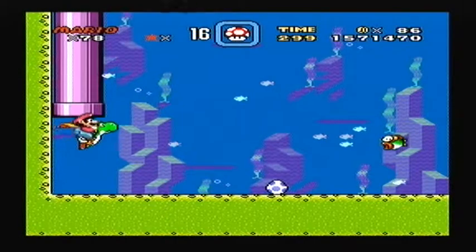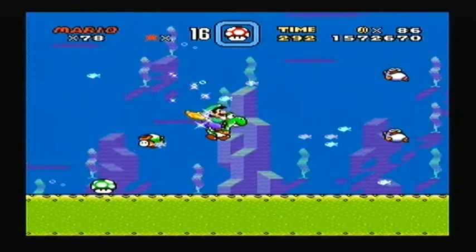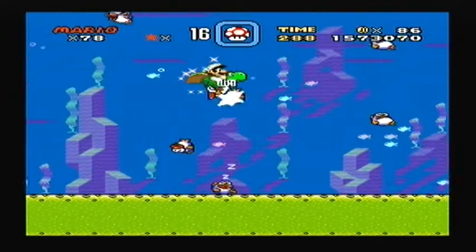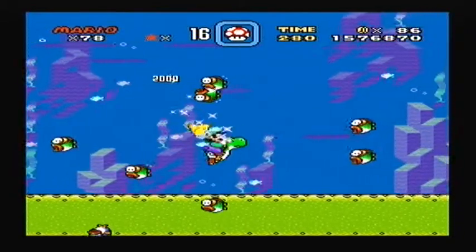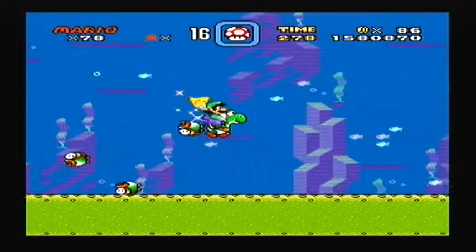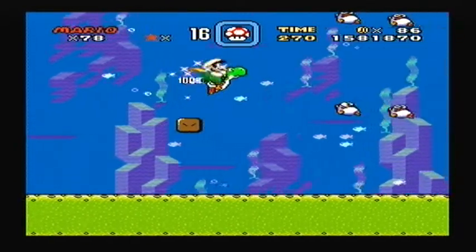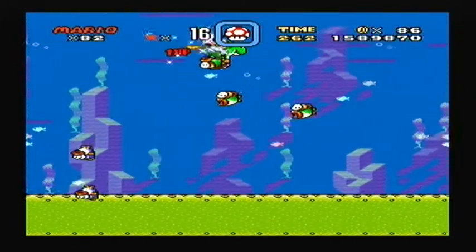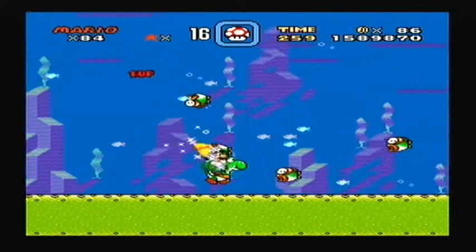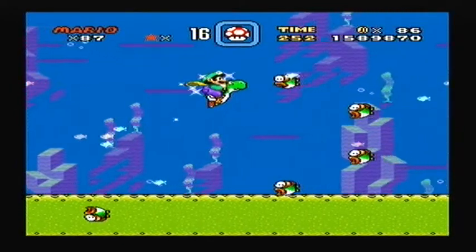Star World 2 - which is an underwater level. A blue Yoshi egg, but we already have Yoshi so we're going to leave that there. A star here - you can get quite a few one-ups from these fish if you hit them alright. And if you hurry up you can get another star. Nice place to grind if you fancy it.